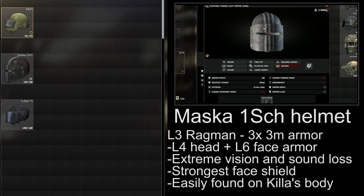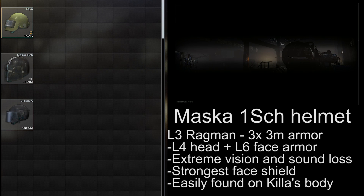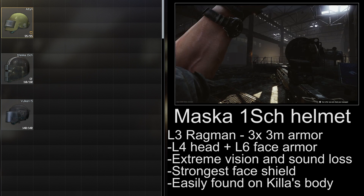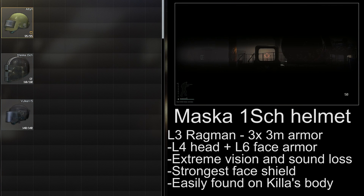The Maska helmet is available at level 3 Ragman for a trade of 3 3M armor vests, with the shield running about 50,000 rubles on the flea market. It can also be easily found by defeating the scav boss Killa in Interchange, which is where most players will get it from. The helmet itself is only level 4, which is kind of a drawback, but the face shield is full level 6 armor, which means it will eat M995 and BS rounds.